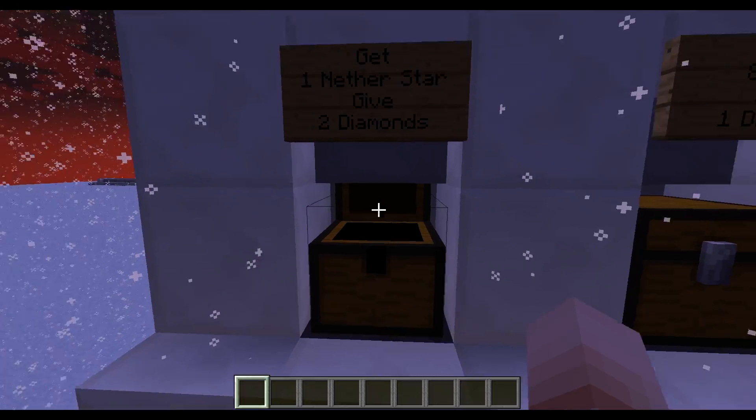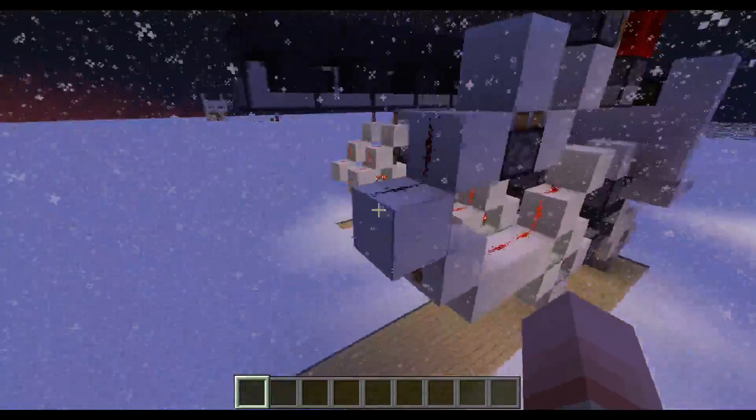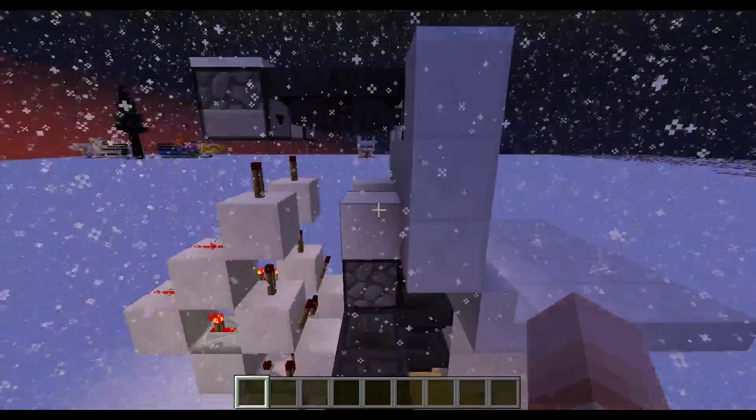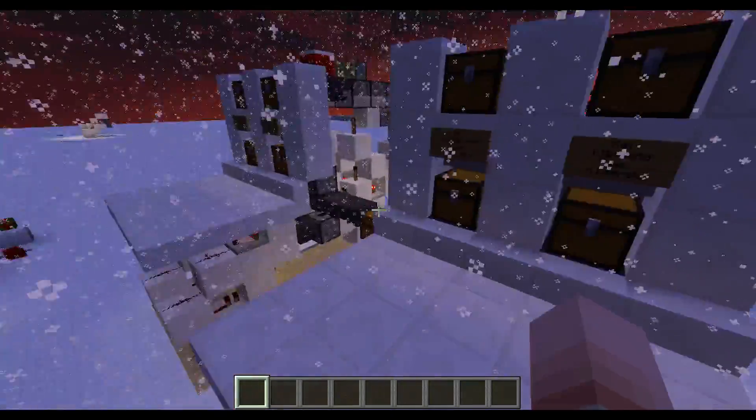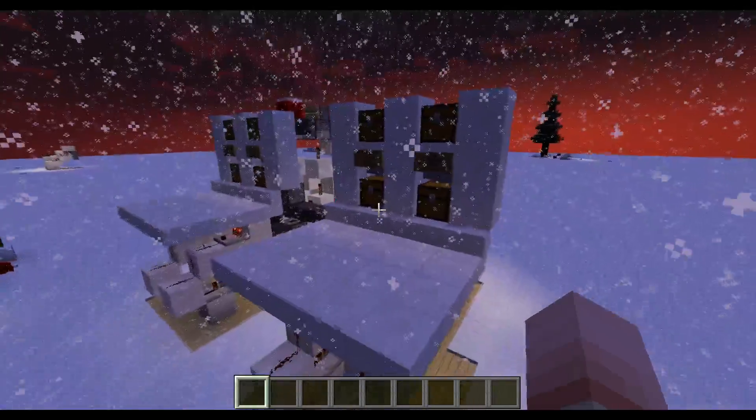You can also do trades like give one diamond in this chest and get 8 coal in this one, or give two diamonds and get one nether star. The redstone, especially for the normal shop design, is pretty simple and easy to understand. Go check this video out.